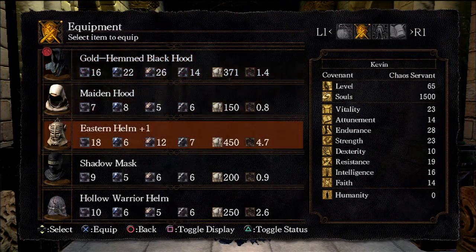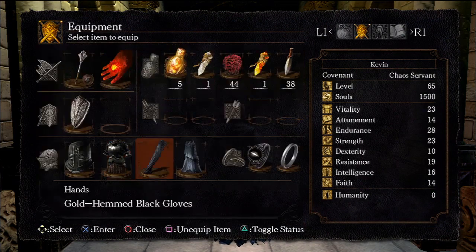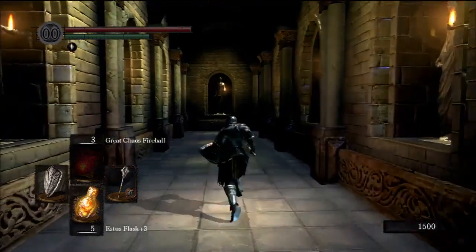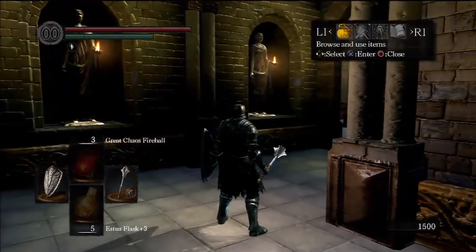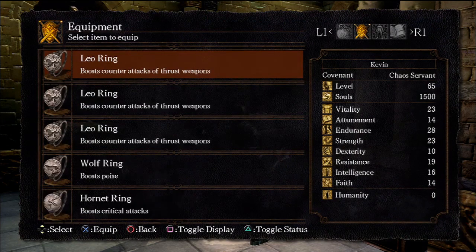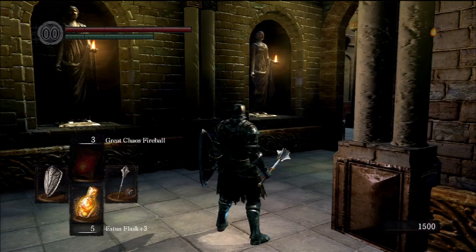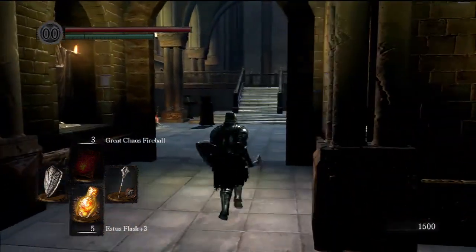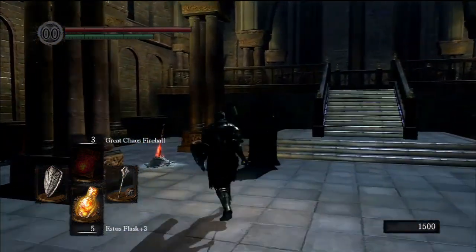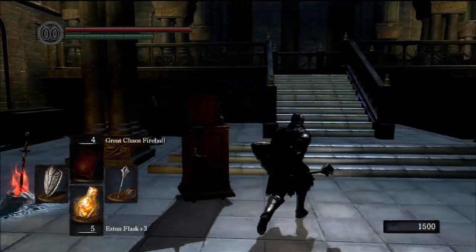I'm not used to using some of this armor but I think it's fun to look at the different things. I'm going to put on the Black Iron outfit because I think it looks cool — no other reason. You probably don't have the stamina or equip load to handle that kind of armor. But I do have the Havel Ring, which boosts equipment load. How agile you are depends on how much equipment you can handle based on your stamina levels. With that ring I can actually move with a little more speed and don't use as much stamina when I block.